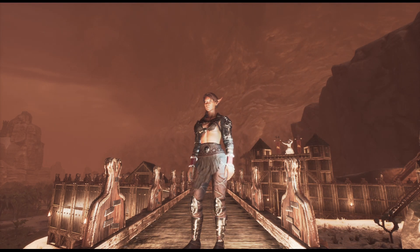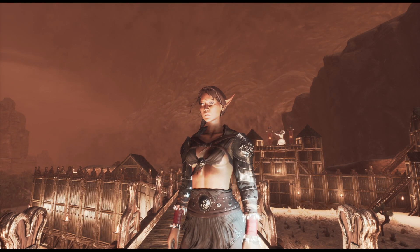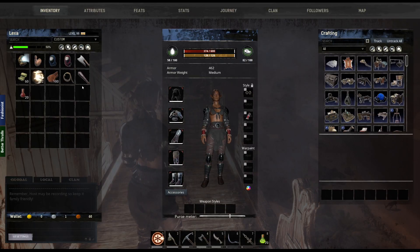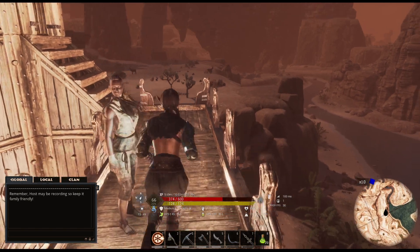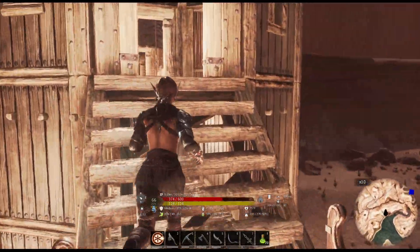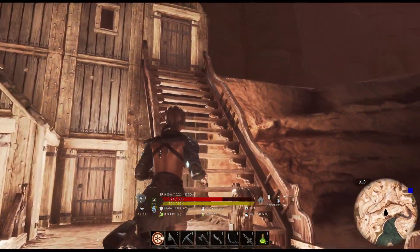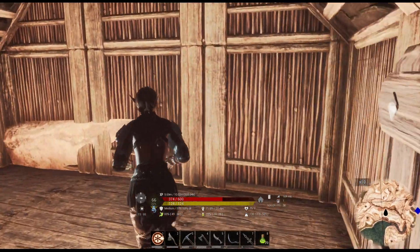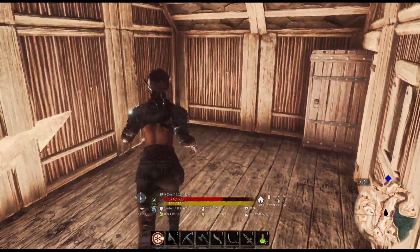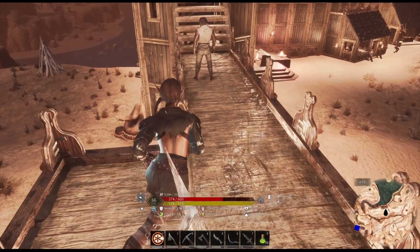There we go. A little more time with the sandstorm. We'll put our mask on. That's not all I did — I also put roofs on the ends down here. I made new rooms. They're still crafting rooms right now, but I think I want to use them as sleeping areas. Put beds in here for thralls and things like that.